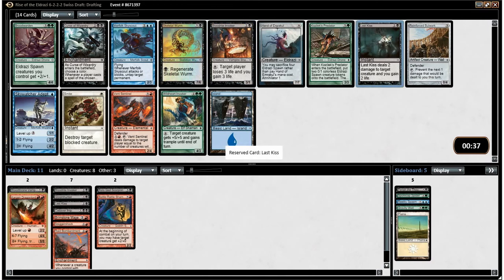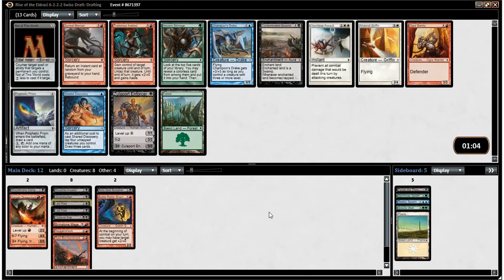I may be prioritizing small creature removal more than I should, due to not really being used to a format quite like this one. But I think I take the Last Kiss over three Skeletal Wyrms, which are also worth thinking about, and three creatures that aren't super exciting. Trader's Instinct — we said earlier that's pretty good. But there's also a Zoloport Enforcer who I think is even better.